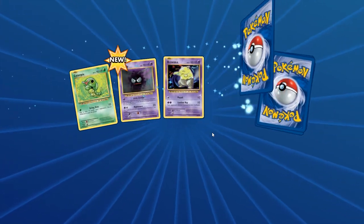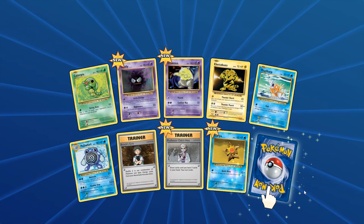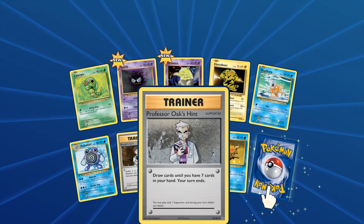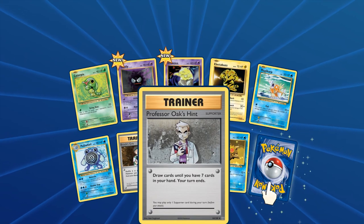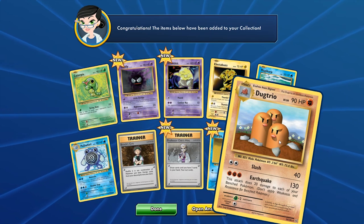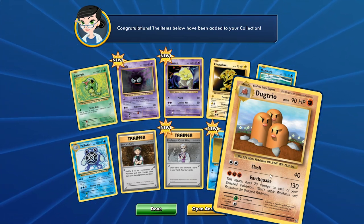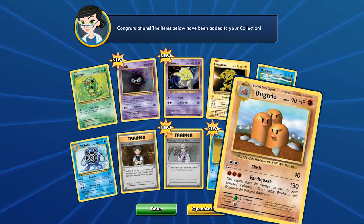We have Caterpie, Gastly, Drowzee, Electabuzz, Magicarp, and Professor Oak's Hint. Obviously we already have Professor Sycamore, and in Expanded you have Professor Juniper, so Professor Oak's Hint is similar to Tropical Beach — draw to seven cards in hand, then your turn ends. That's kind of sucky. We have Dugtrio here: 90 HP — I think the original Base Set one had 70 HP, so we get a 20 HP boost. Level 36 Slash costs a DCE.